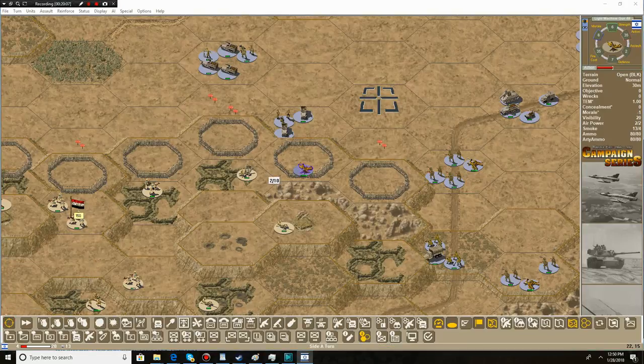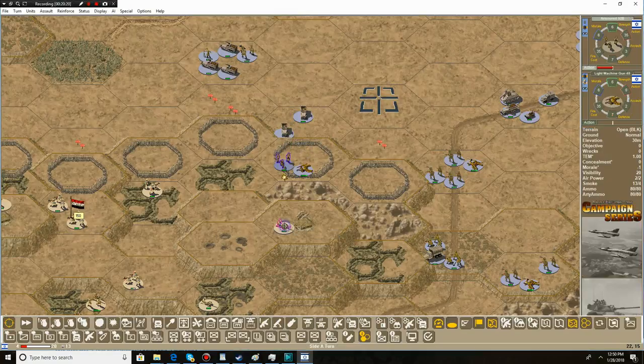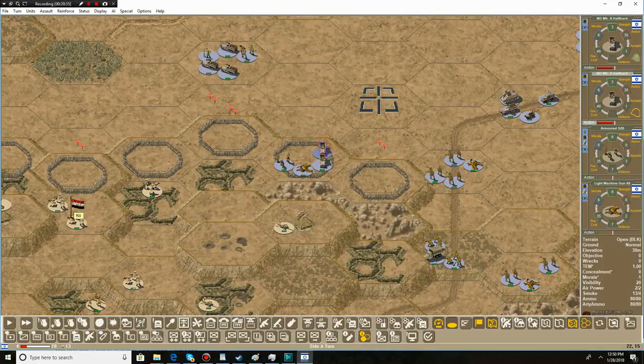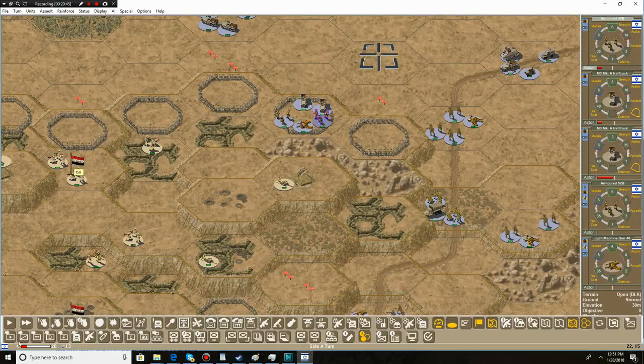We eliminated the six-pounder right on his first movement — that was awesome. No effect on the second six-pounder yet, but give it time. We've also got a half-track here that still has a unit inside, so we're going to deploy that unit. Now we've got some more armored 52B units up here. I'm going to target the AT gun if I can, but it doesn't look like our guy can fire and the half-tracks have used up their shots.